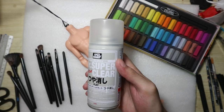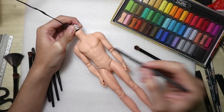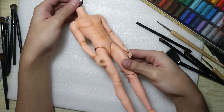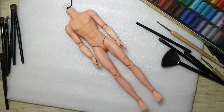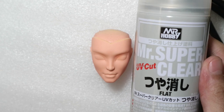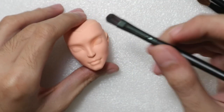I primed the body twice with MSC before blushing it with soft pastels. After blushing the body I sprayed it again with MSC and gave it four layers of matte varnish. I must have done something right with the matte varnish mixture because the surface feels really nice to the touch. I gave the head three initial layers of MSC before blushing it, and I gotta say Heath looks fantastic in natural skin tone.